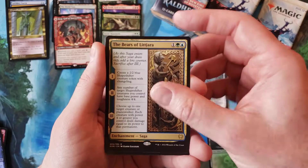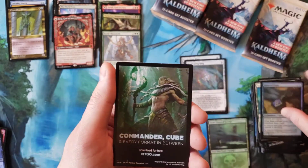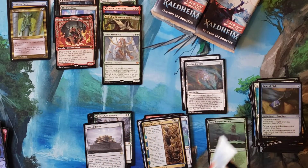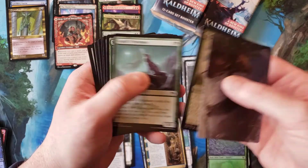I can't believe it — another Vorinclex! Hey, yeah, you want a Vorinclex? Here you go, here's another Vorinclex for you! Hey, what the heck — yeah, you deserve two Vorinclexes! Snow-covered Forest.